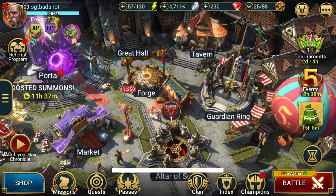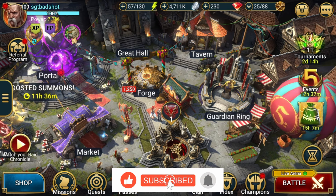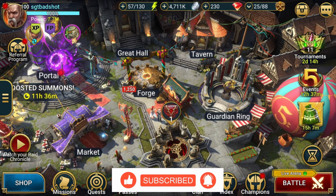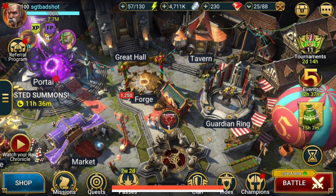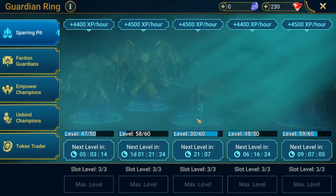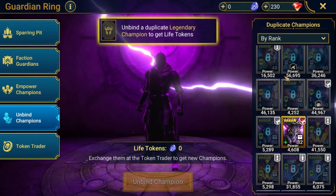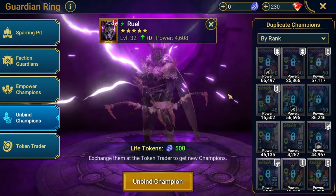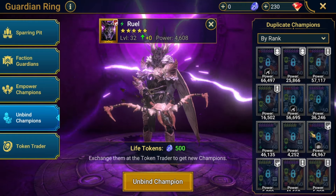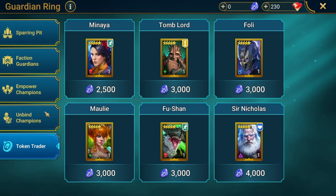Hello and welcome to another Raid video. They've finally done it — I've been holding on to a little secret that not many people know. If you come here to the Guardian Ring and click on this, you have functions where you can unbind heroes to get coins. Normally I'd say this wasn't really worth the hassle, but if you go to the Coin Trader, you've got these champions here you can look at.